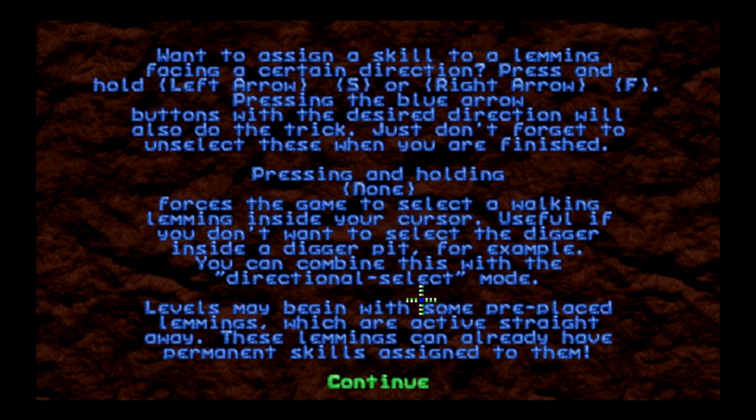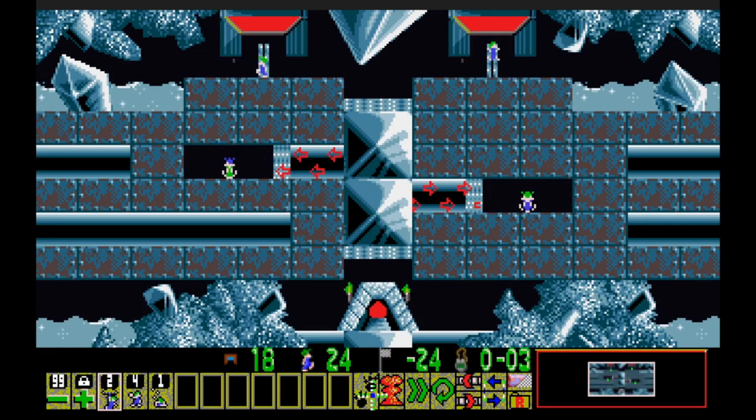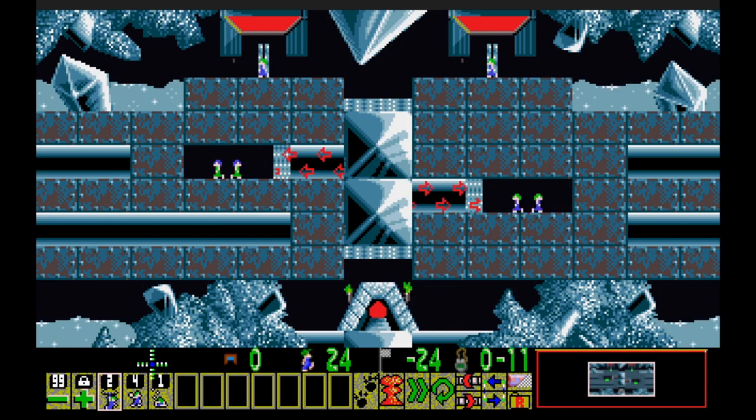Levels may begin with some pre-placed Lemmings which are active straight away. These Lemmings can already have permanent skills assigned to them — like some on the mini map are green, so they may be floaters. Okay, so what have we got here? We got two floaters... four. Here's where our directional handiness comes in handy.